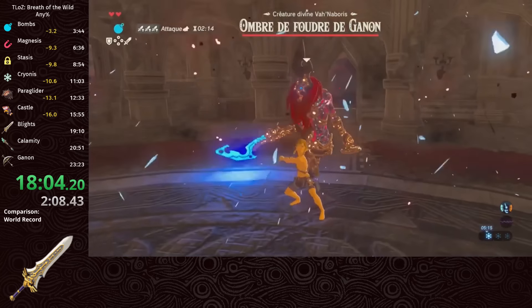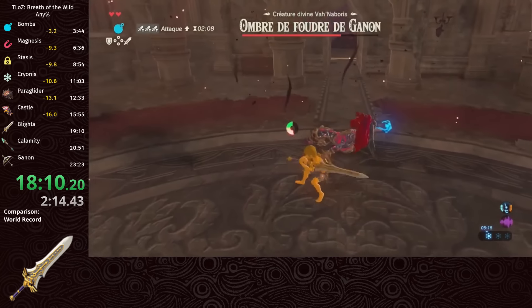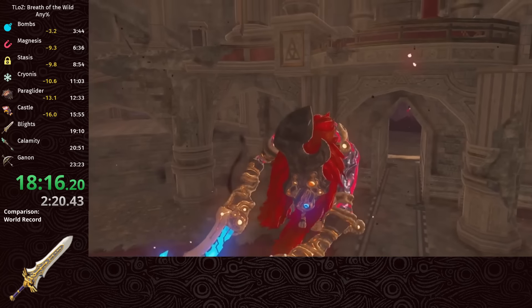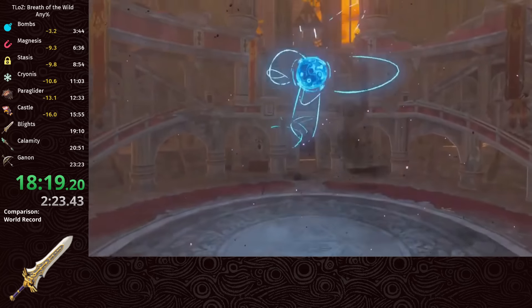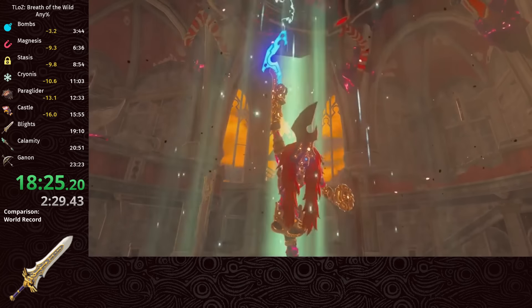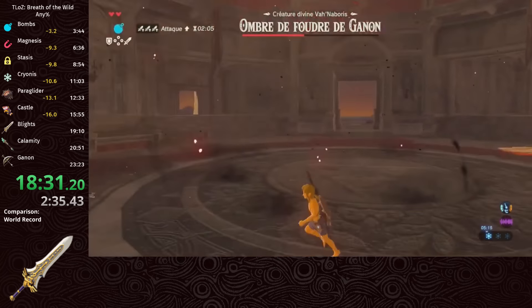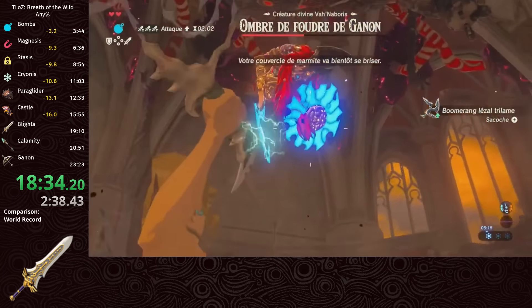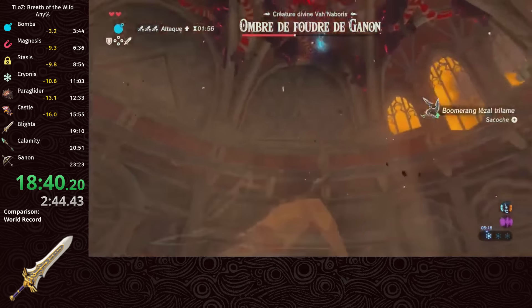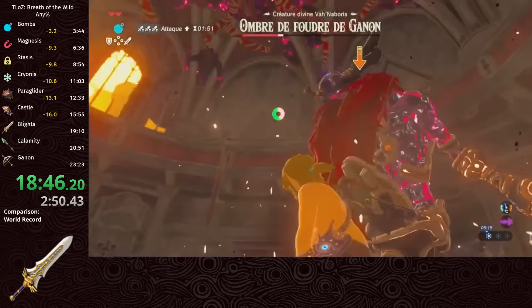Thunderblight starts and we rush in to break its shield, then do another spin - we usually spin facing away from enemies because you get 2 hits instead of 1. Thunderblight's shield always comes back for phase 2, but there's also a timer for when it comes back after the initial break, which is important for how we stun it. To break the shield this time, we pick up the boomerang, which gets auto-equipped saving a bit of menuing, then use a headshot to knock the blight down. On the 4th boomerang hit, the shield comes back and immediately breaks again, saving up for the final spin to win.